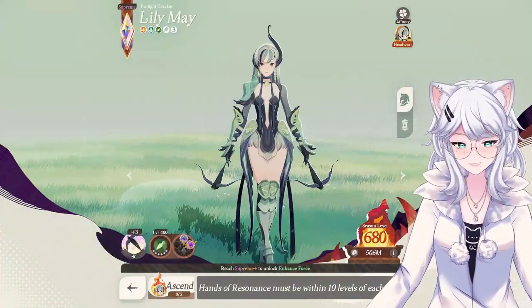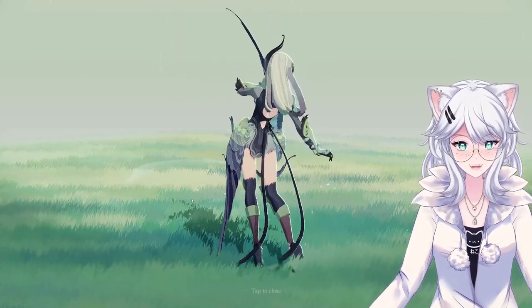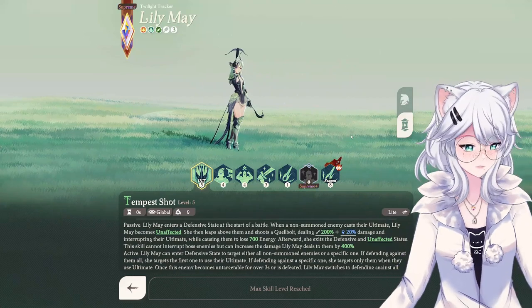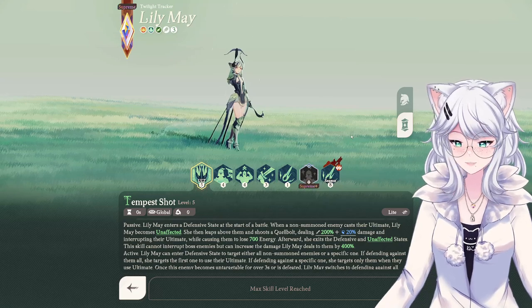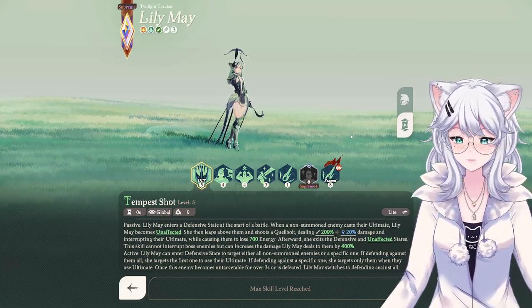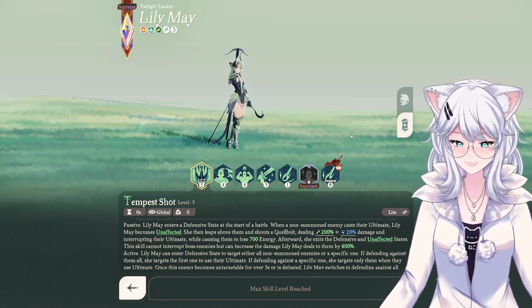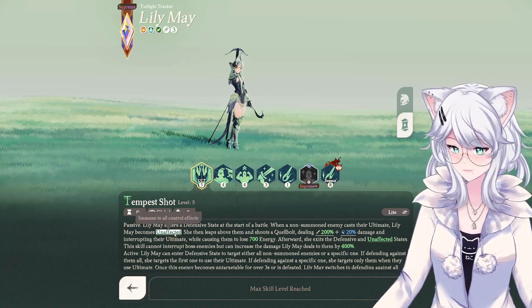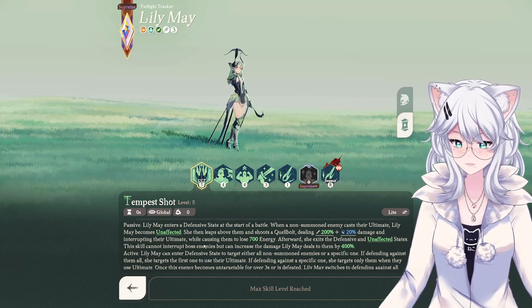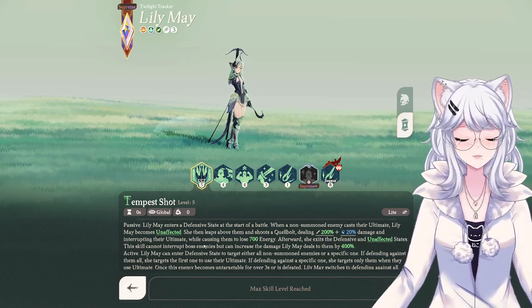I love her design — she's so cool. She actually has platform high heels, the back wings are awesome, she just looks fantastic. Now, let's focus on what she actually does. Her ultimate called Tempest Shot has two aspects. First, she has a passive that puts her automatically in a defensive state when combat begins. When a non-summoned enemy casts their ultimate, she becomes invulnerable and immune, jumps forward, deals damage to them, and interrupts the ultimate.